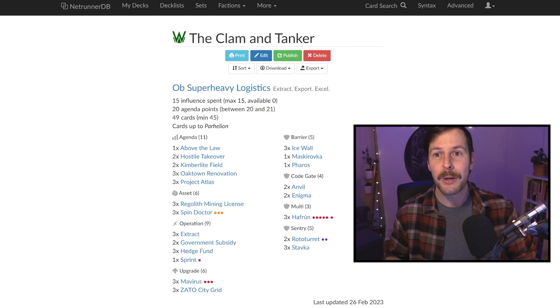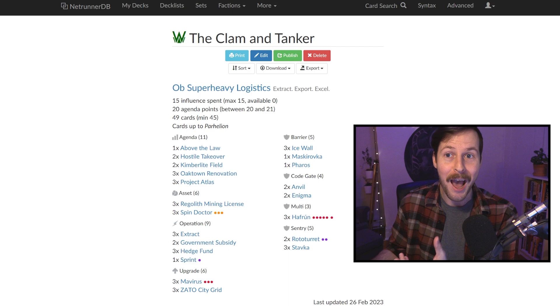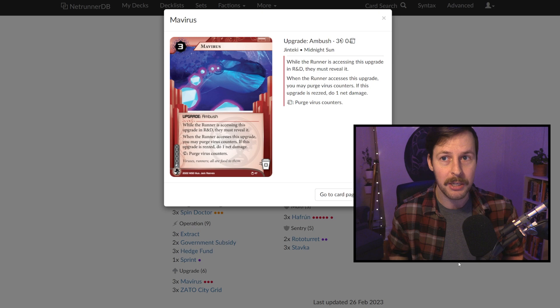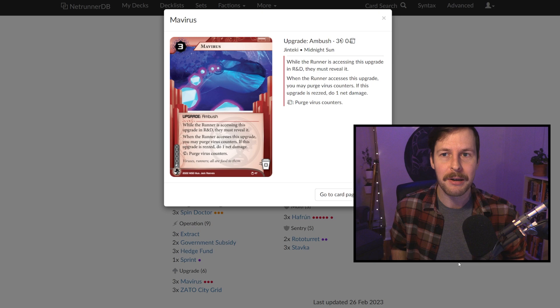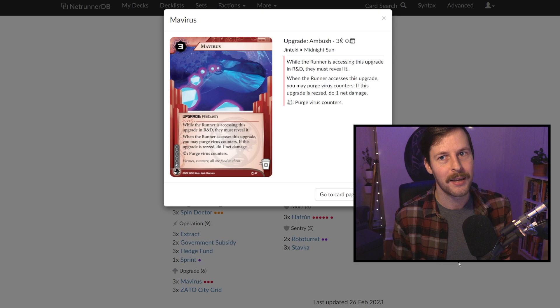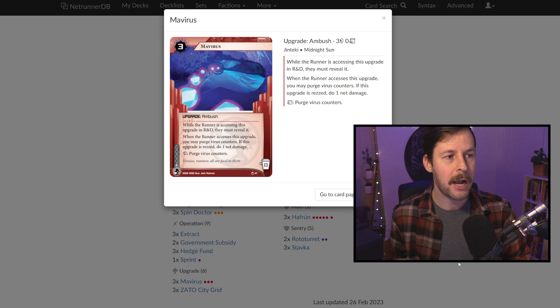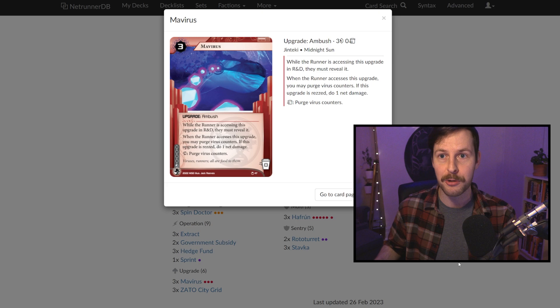The tanker and the clam — we have a slightly different twist adding a fair bit of consistency to the unfairness that Haffron can produce, and that is Mavirus. Mavirus showed up as a one-of in Darkray's list, talking about how at instant speed at basically any paid ability window, you can trash the Mavirus to purge all virus counters — worth noting you can use this even if there are no virus counters. Because you trashed a three-cost card, you can get a two-cost card at instant speed. With three of these in the list, we have lots of opportunities to produce a Haffron when the runner is encountering any ice.